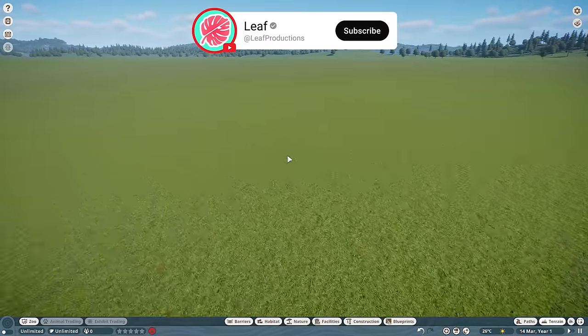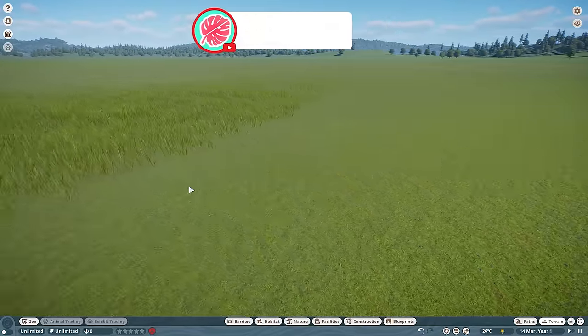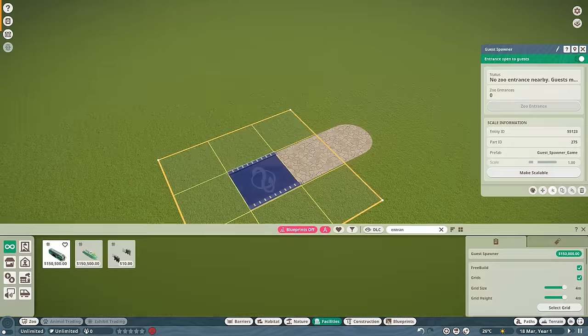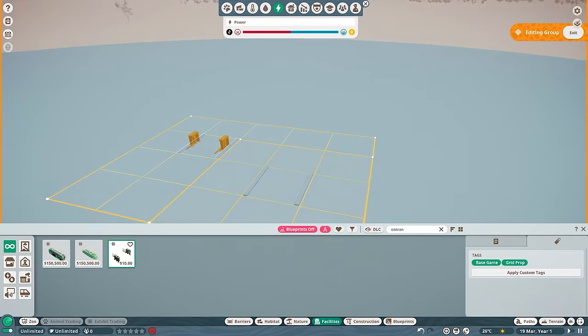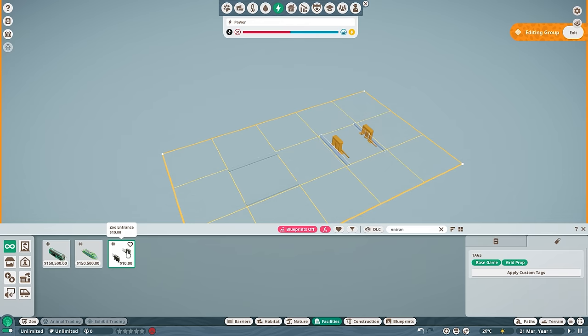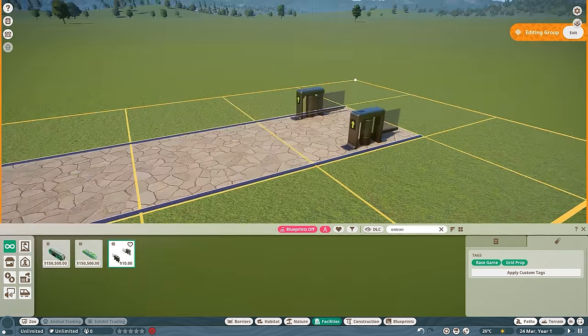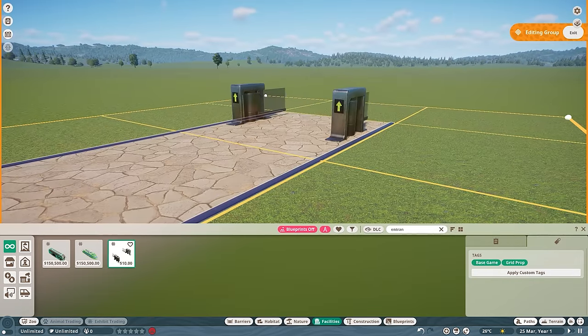Don't be deceived, because you might think of this map as completely flat, but there's still some minor terrain differences in here. Now for the entrance, the only other piece that you need is the actual ticket booth, otherwise known as a zoo entrance. You can find that right down here. The easiest way to tell which way it's facing forward is by using these green arrows.